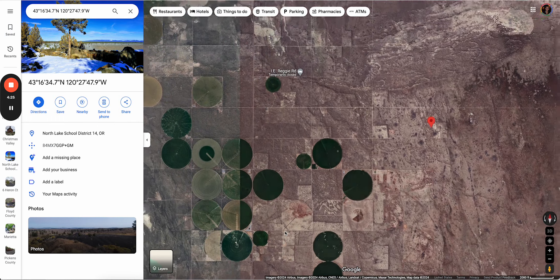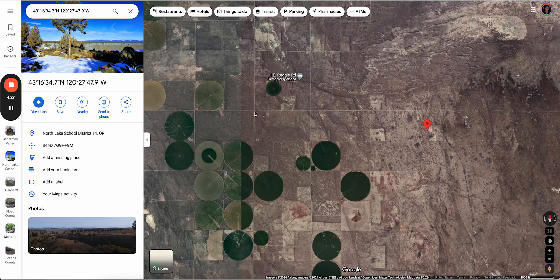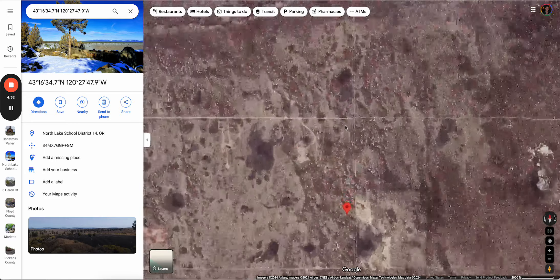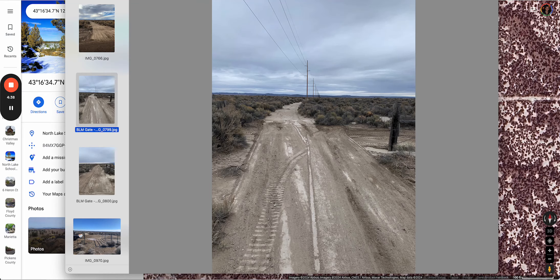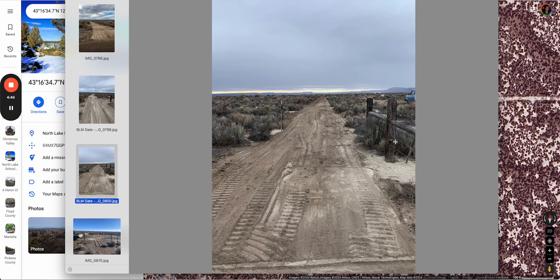So again, you took a right from Fossil Lake and drove until you reached that gate. Back to the pictures — this is what you see. You're gonna take a right here going south. You can see that gate you just crossed, and you're gonna turn right, which is south, and just go straight until you reach the property. This is the new road and it's in pretty good condition.